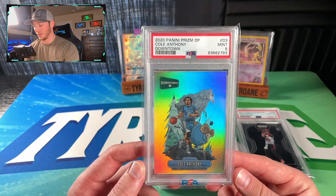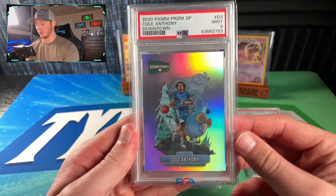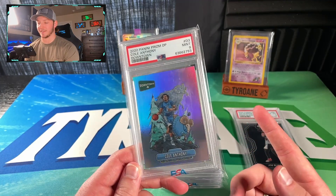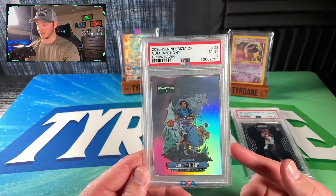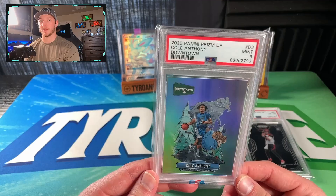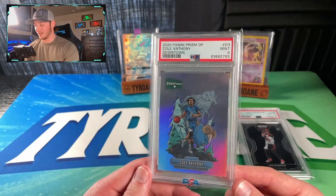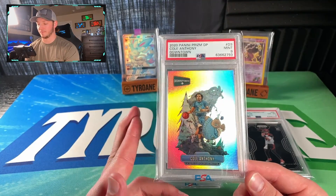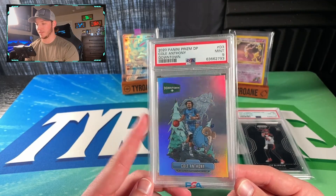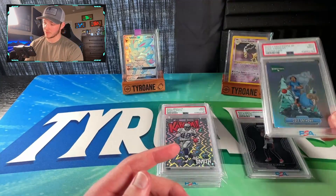Kind of wish it would have, because that would have been nice to have a PSA 10 of this card. Sadly he's not going to be in the playoffs this year, but I'll probably hold on to this one. The value is not very high — I think I've definitely lost money on this. I paid about $200 at the time when Cole was a little hotter, plus a $50 grading fee, so I'm about $250 all in. You could buy this card for about $100 right now, so I'm down $150 on it. Not a great feeling. We'll probably hold and cross fingers — maybe he gets moved to a better team and we can at least break even. But that happens in card world.